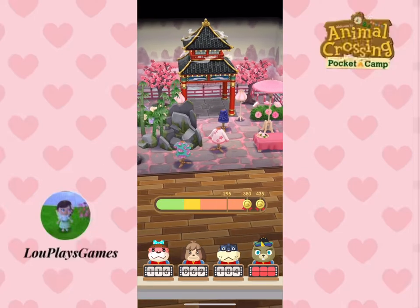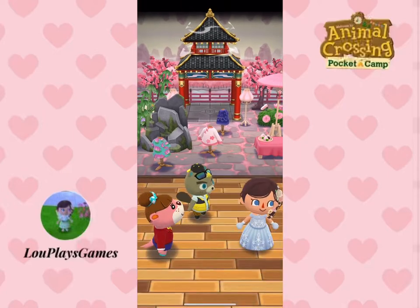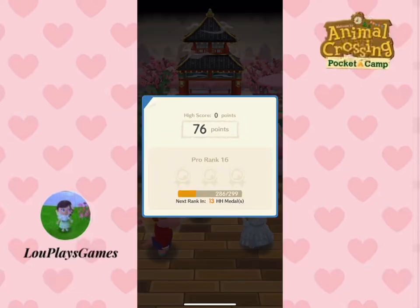When you pass a Happy Homeroom class you'll get bells included as a reward — the better you do, the better the rewards. You have four vouchers to use every day, and you can still pass even if you don't have all the items needed, so it's worth using them and giving it a go to try and get more bells.